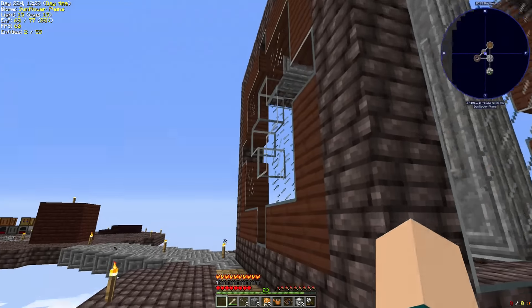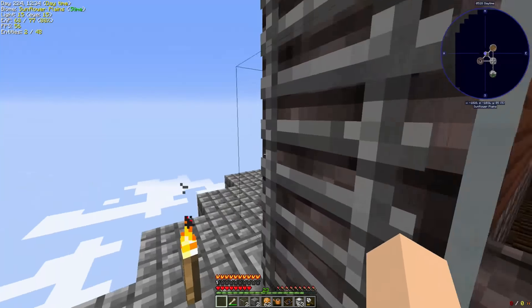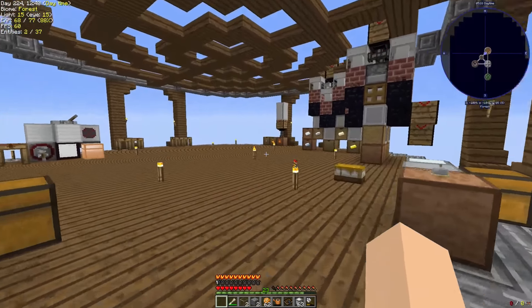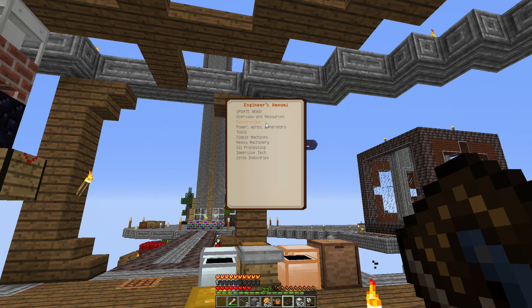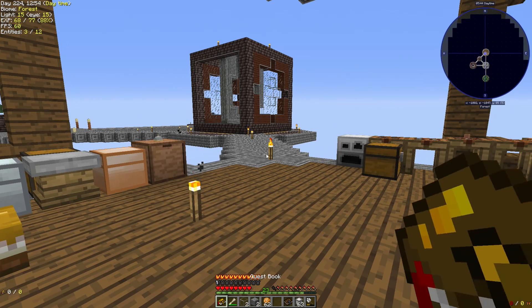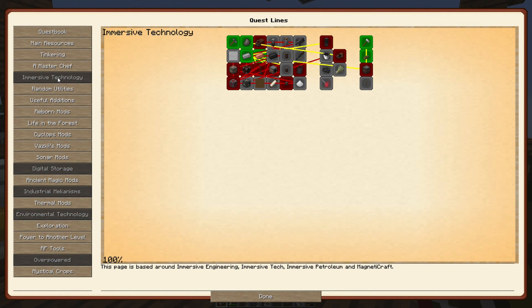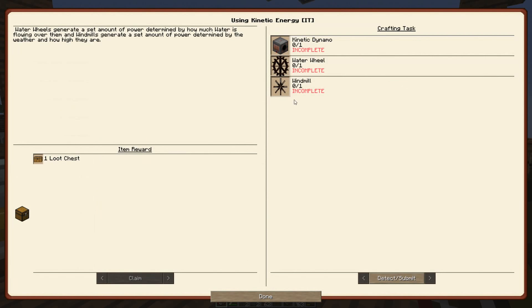This is sort of the basis for what we're going to be doing this episode. We're going to be working on infrastructure, and in particular, we are going to be working on power. We glanced at the engineer's manual in the previous episode, and we were looking at the quests we were going to be doing. In the case of the immersive technology line of quests, we have some stuff to do — in no small part, making power.